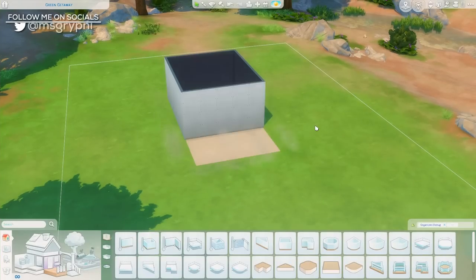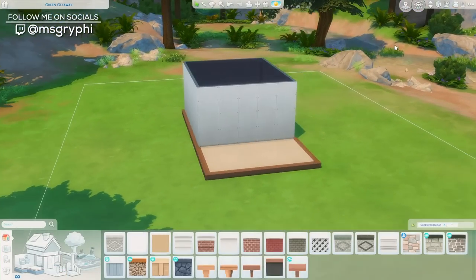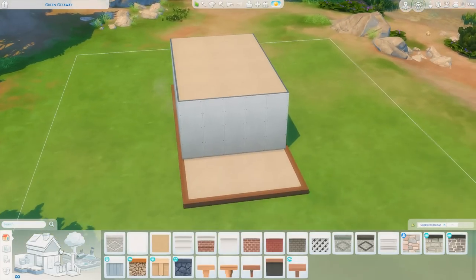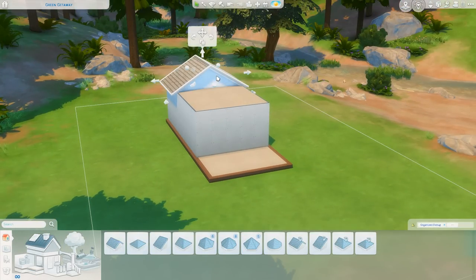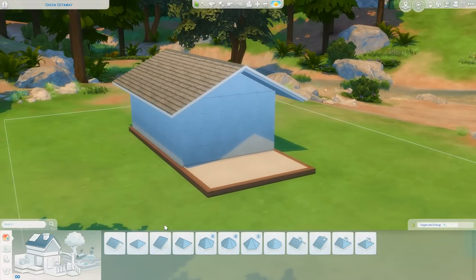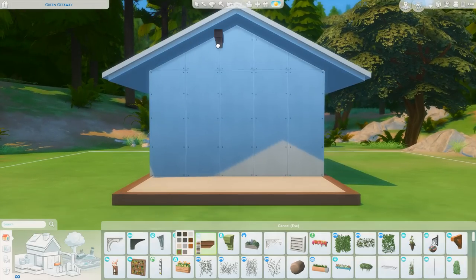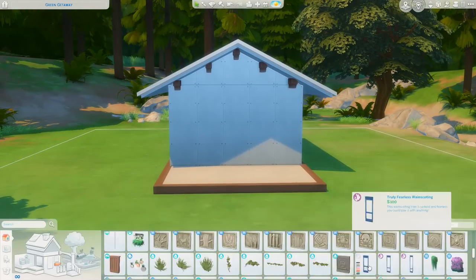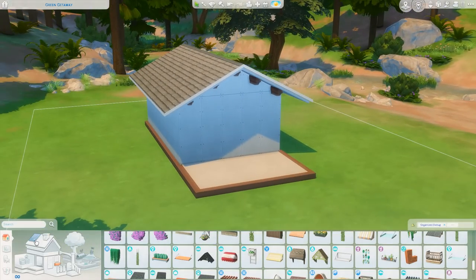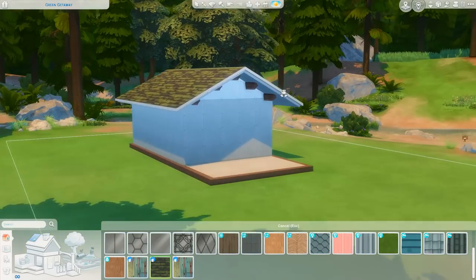Hey everyone, it's Tanya, welcome back to the channel and welcome to another speed build. Today I am building a simple little cabin in the world of Granite Falls for an angler or somebody who likes to go fishing. This is very much inspired by that new item we got with the Everyday Clutter Kit that includes a fishing rod on the wall with a couple of portraits — I thought it was such a cute item and it really made me want to build a home for somebody who likes to fish.